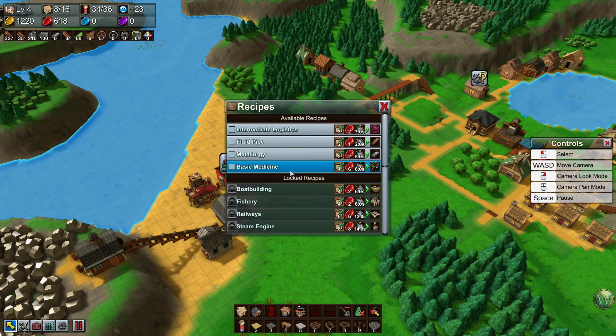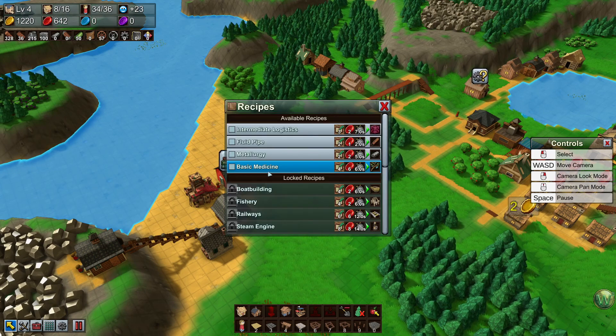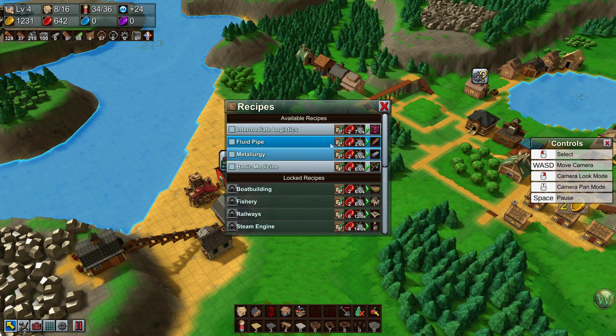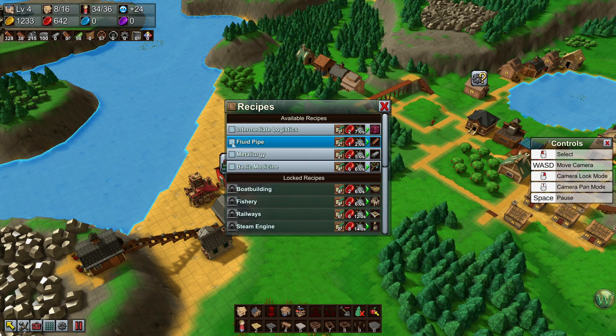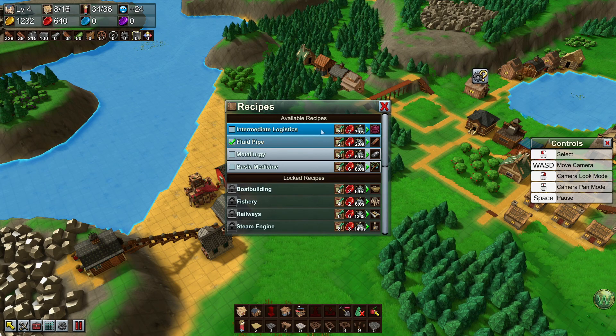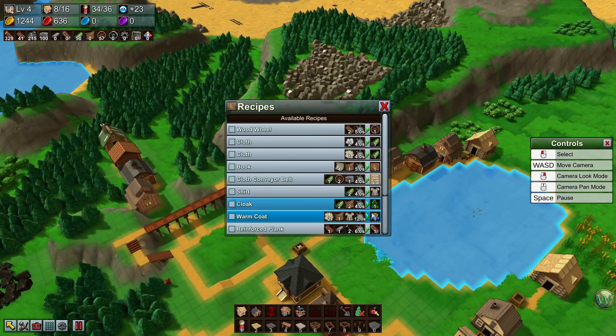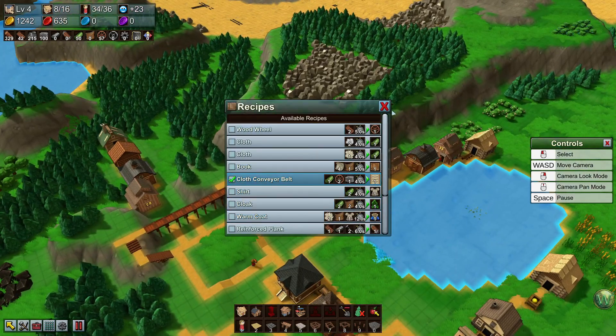Let's start another research. The rest of the research takes a red coin — let's start with the cheapest red coin first, also the cheapest on science. Fluid pipes — we've done this one before. The only new one here for us is basic medicine, which will be interesting to look at. Cloth conveyor belts go here.